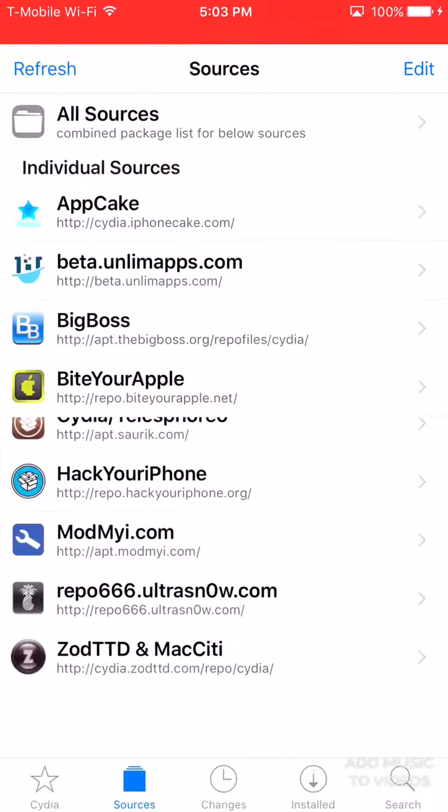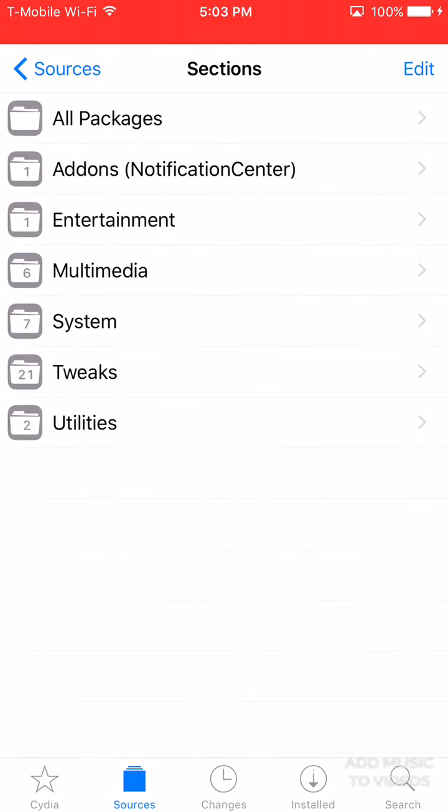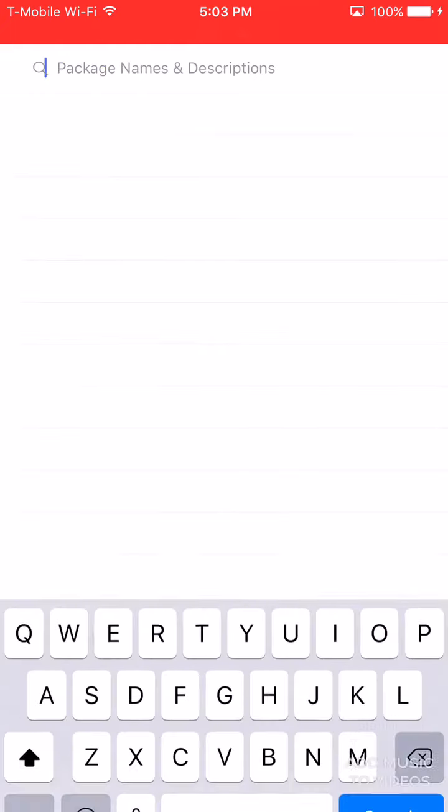You're going to need to open up Cydia. Download one source with two packages from that source. The source is beta.unlimapps.com — I'll have that link in the description along with the sources you need to download. Go ahead and download those. Go to Sources, Edit, Add, add it, and download the packages.